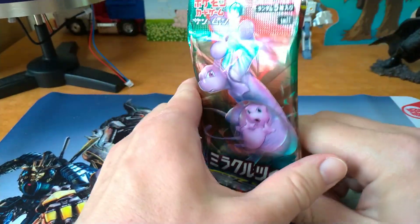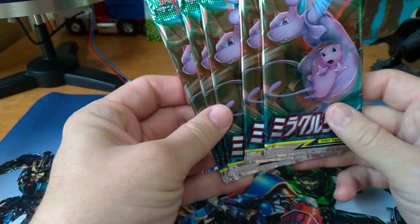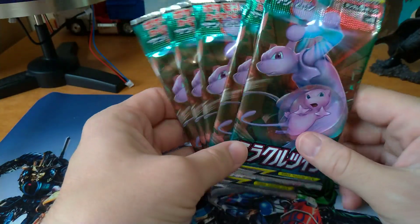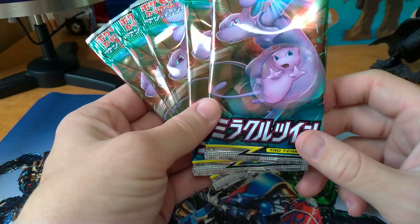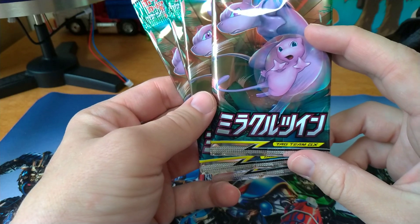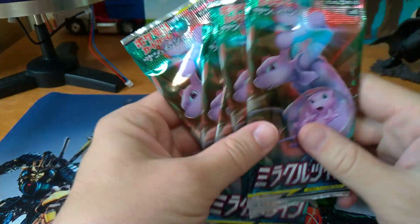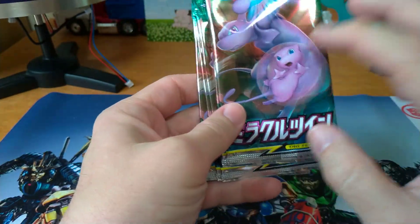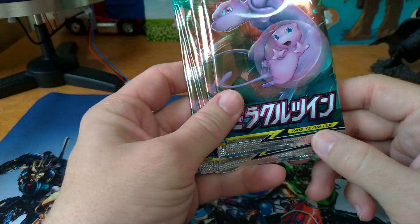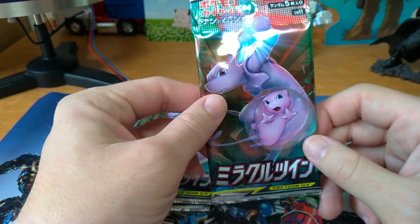I guess there was another set before this — the Charizard set. I forget the name of it. But I didn't buy any of those cards because I just didn't have time recently. So let's take a look at this set. It's called Miracle Twin, I think that's the name of it. I'm guessing this is one of the cards in it — it's still a tag team GX set. Let's see if we can get a Mew and a Mew too. That'd be awesome.